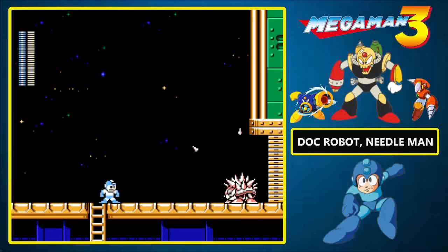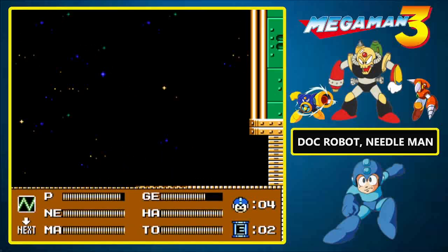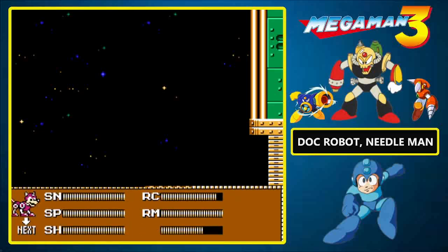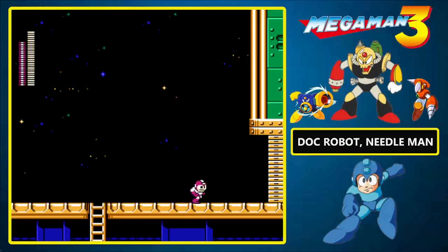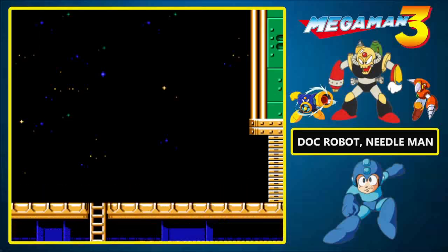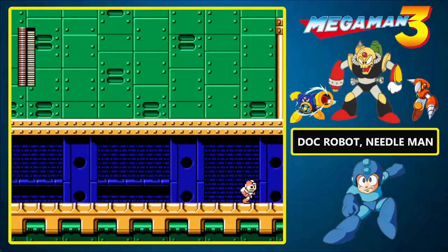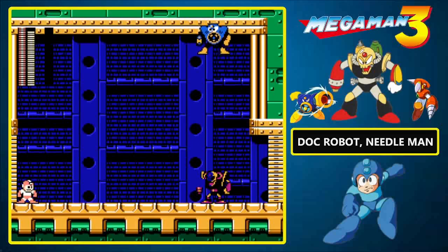Let's use the Gemini laser here. Let's go ahead and refill the Rush Jet, because every bit of weapon energy helps. But we don't need the Rush Jet right now — instead we need the Spark Shock, because we're about to square off against our first Doc Robot.